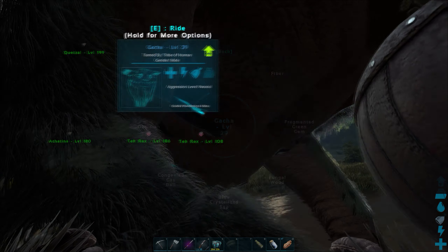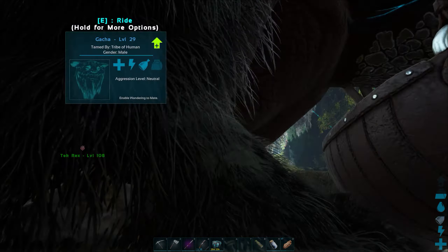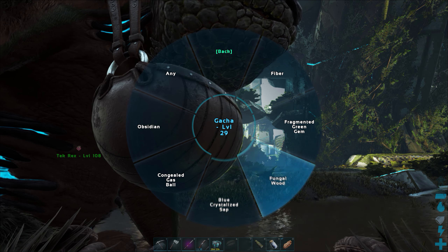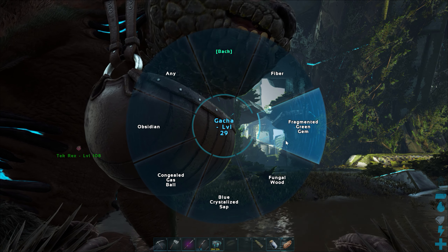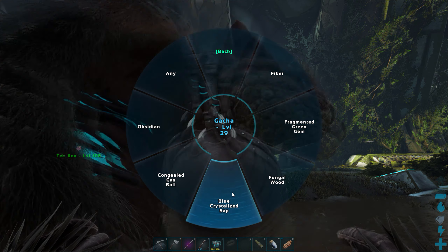We kind of have an option. Obsidian is not the easiest thing to find on this map, and I've never heard of blue crystallized sap — so I'll try that. I can't find any green gems on this map, only blue gems. So I'll give those a shot and see what we can do with them. That's going to wrap up today's episode. I like the saddle on this guy hanging around his neck. Thank you so much for watching. If you haven't already, please subscribe to the channel, hit that thumbs up button if you like this video, post any comments or questions down below, and we'll see you on the next one.